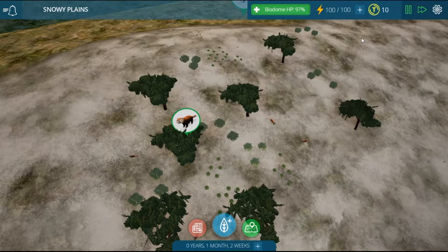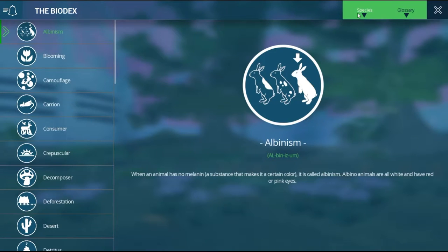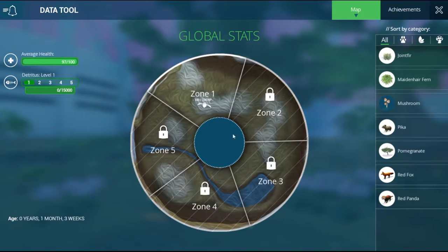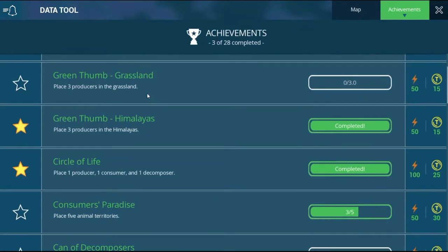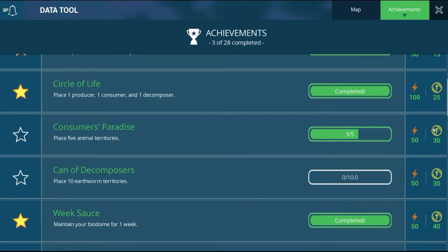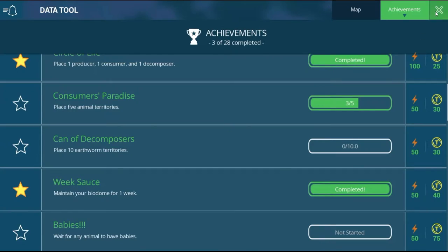I've been waiting around two minutes and haven't gotten any money, so I'm going to check through the Biodex. It shows a lot of things and it's really informative. This is the map - you can unlock different zones for 50 tokens, and I only have 10 at the moment. One of the objectives is to place five animal territories, which gets you 30 tokens, so I might do that now.